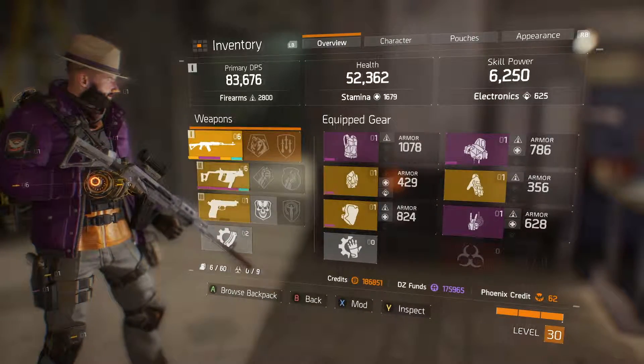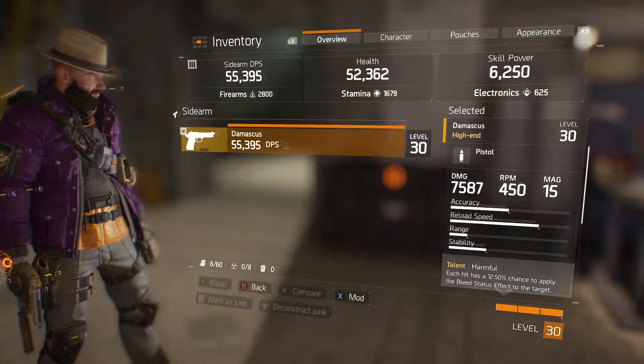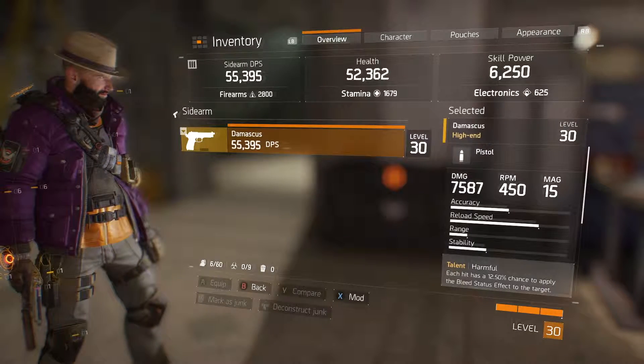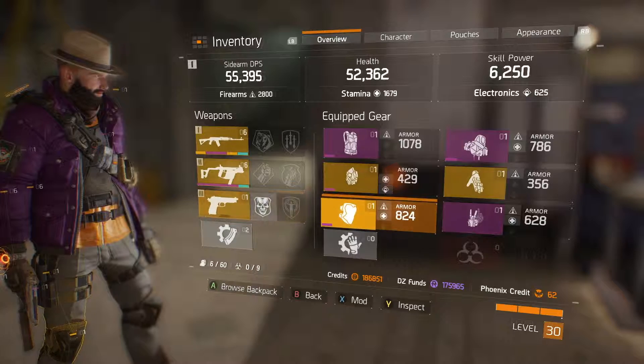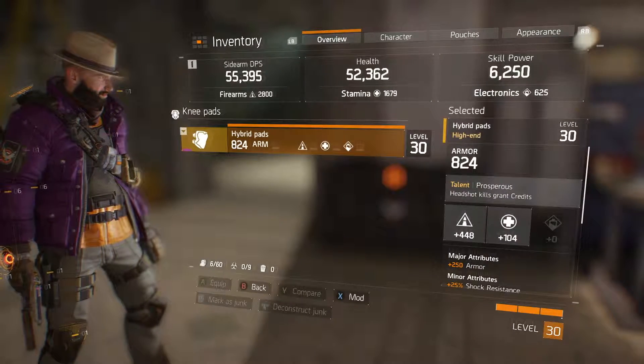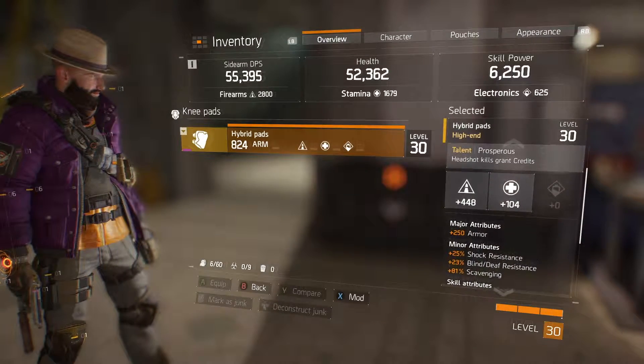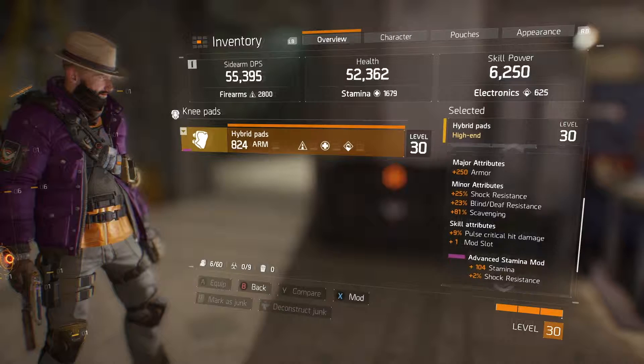Later on I'm going to try to get as much stamina as I can and make it equal with firearms so I can be a very good tank. I've got the Damascus as my secondary just because I never use it — I pick up a lot of ammo. It's a good pistol but I don't use it that much. I'm using the hybrid pads here — I've got plus 250 on the armour and then resistance across the board.